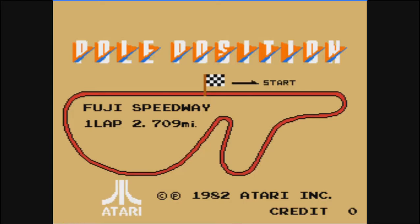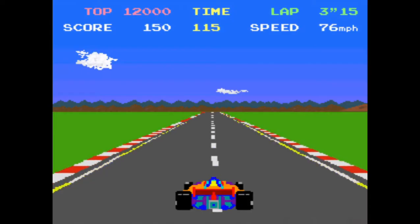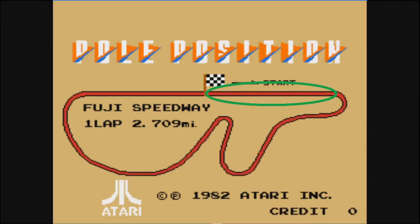The game begins with the display of the track, showing its layout and the direction you race. The track begins with a long front stretch, then a hairpin turn to the right, followed by a gentle bend to the left.